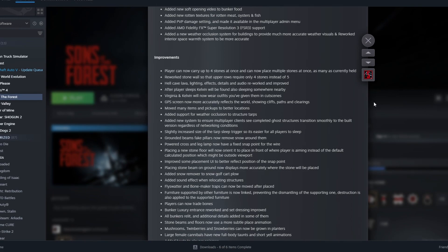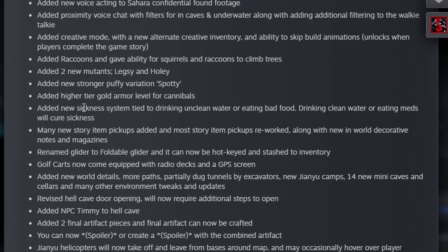I know I said I was going to cut to the fun stuff, but I had to mention a few cool things I noticed. New sickness system — tied to drinking unclean water. Drinking clean water and eating meds will cure sickness. So I can't take advantage of the water during winter; I would actually have to make clean water.